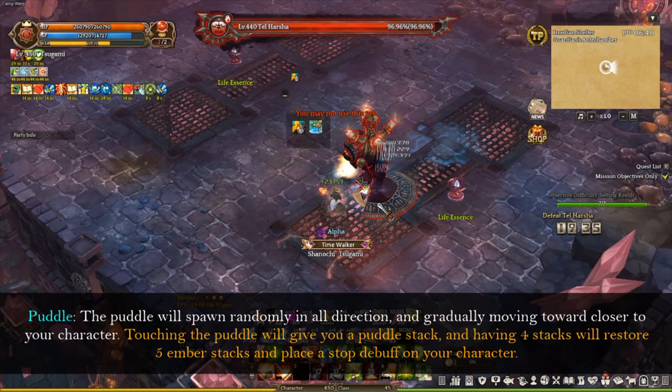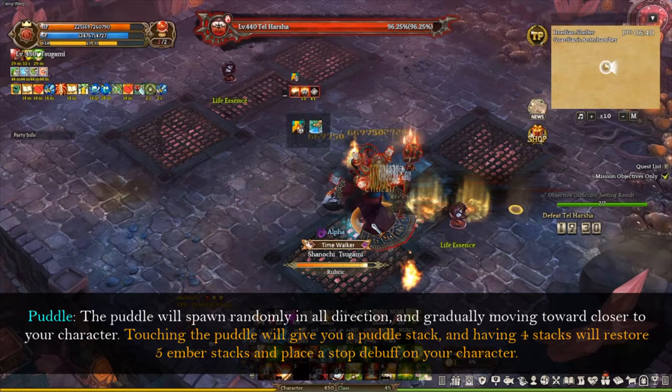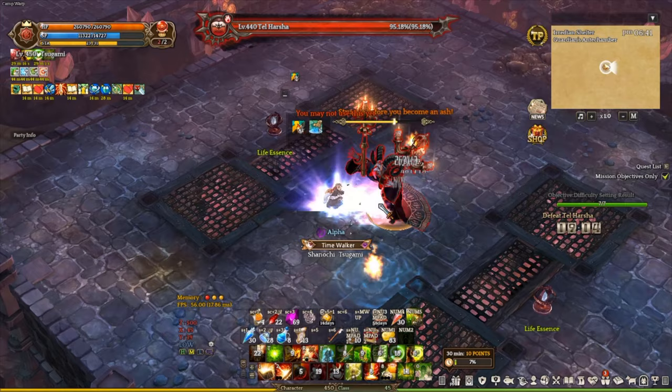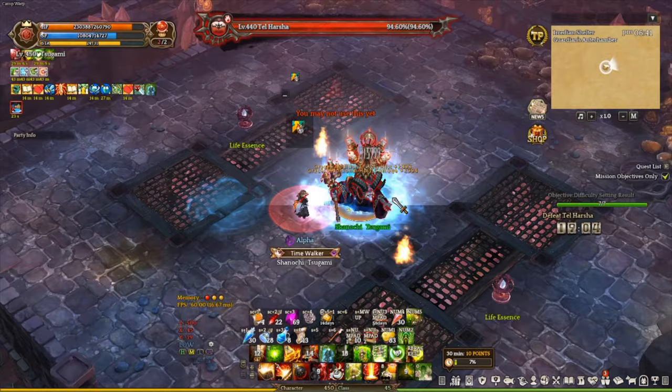The second mechanic is Puddles. The Puddles will randomly spawn in all directions and gradually move closer to your character. Touching a Puddle will give you a Puddle stack, and having 4 stacks will restore 5 ember stacks and apply a stop debuff on your character. I recommend picking up the first 2 or 3 puddle stacks to save the last 1 or 2 for the one-shot mechanic. This is where Tar Hashtag begins to charge up and release a powerful attack that will instantly kill your character, or take away your ember stacks if you dodge it with an iframe skill. I already have 3 stacks of puddles, and all I have to do is stand in the last one. By doing that, I will get a stop debuff which prevents my character from getting one-shot or losing any ember stacks.